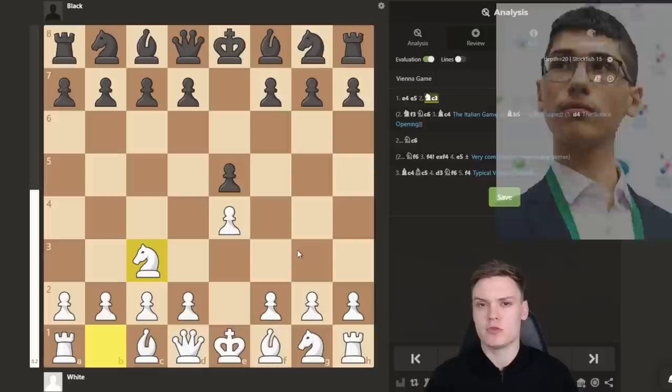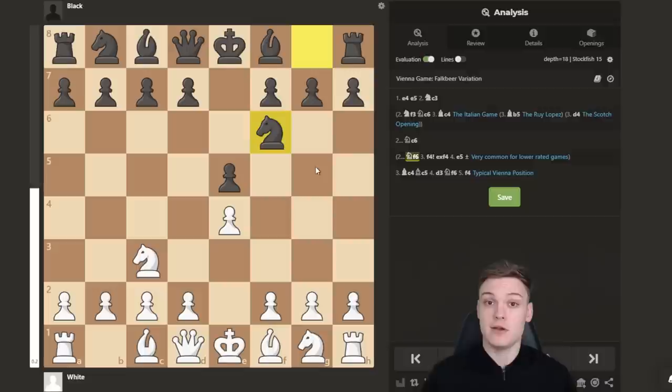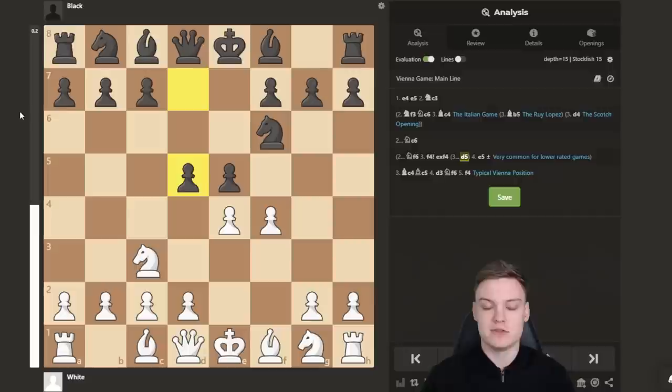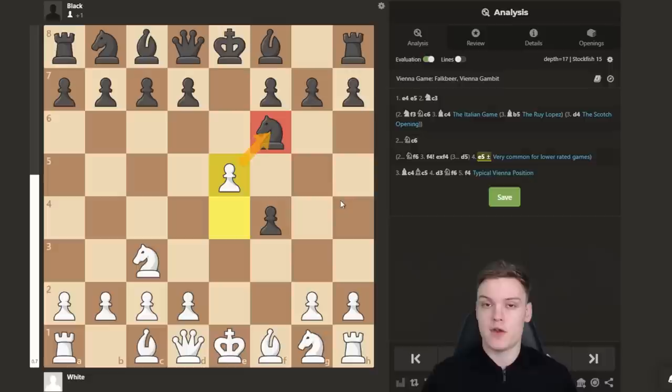One of the main ideas before we jump into games — where I'll explain my thinking process playing Vienna against low-rated opponents — is that after Nc3, one of the most common moves for black is Nf6, which gives you the very interesting opportunity to go for the Vienna Gambit by playing f4. Black already has sort of only one decent move, which is D5. If you're below 1200, chances your opponent finds this are quite low, and they're mostly going to go for pawn takes on f4, where you can simply go e5, grabbing a very promising advantage close to plus one, and we've only arrived on move four.